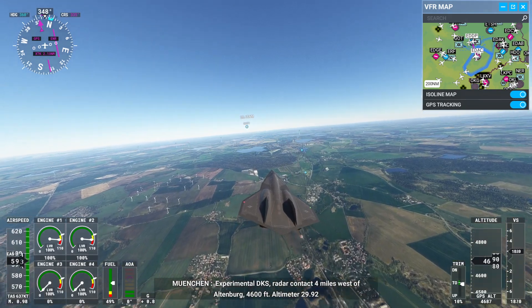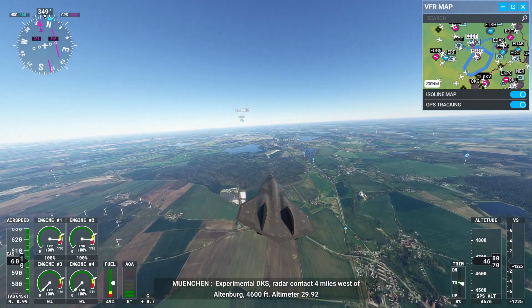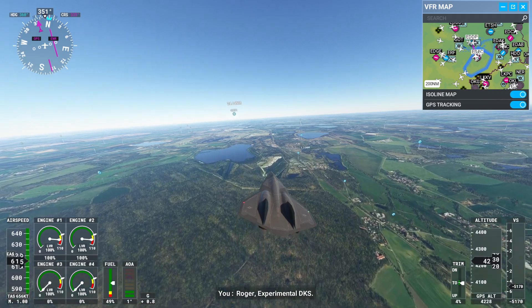Experimental Delta Kilo Sierra, radar contact, 4 miles west of Oklahoma, 4,600 feet. Altimeter 2-niner-niner 2. Roger, Experimental Delta Kilo Sierra.